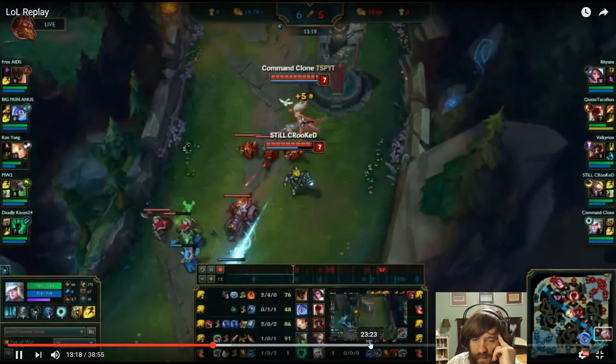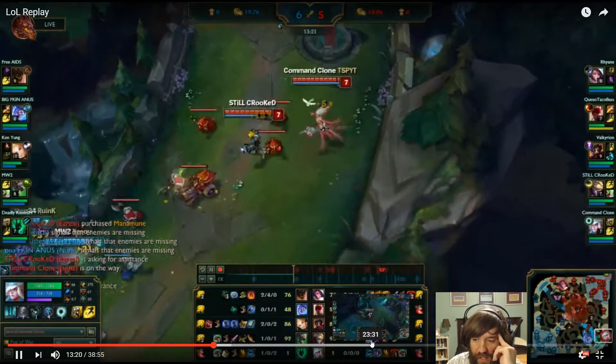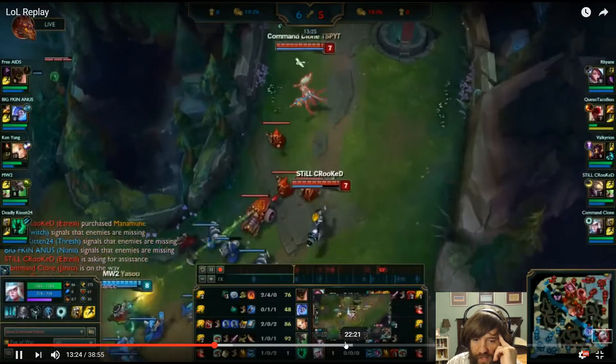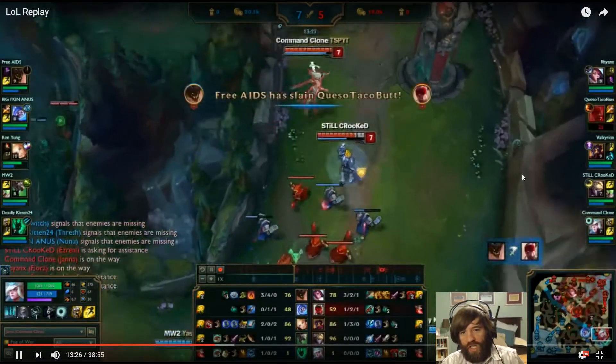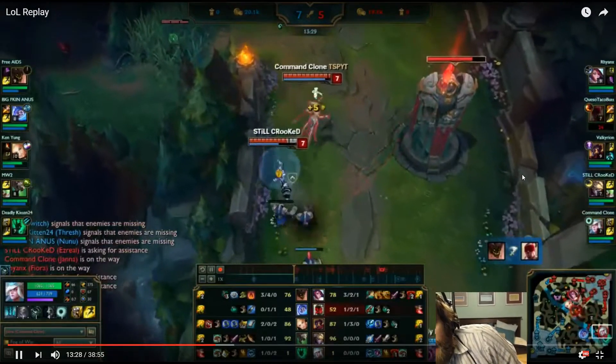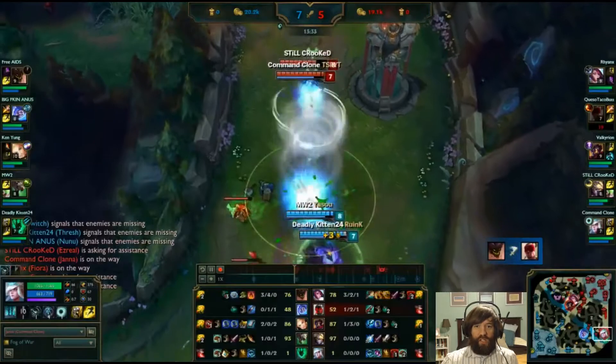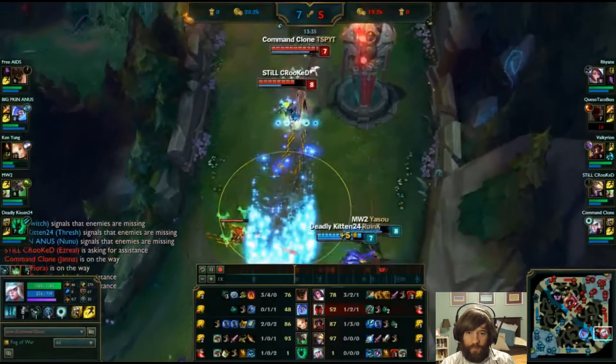Ezreal got the Manamune but still doesn't have Sheen, which in my opinion is bad. I think too many people rush Manamune — you need Sheen a lot faster because you just don't have any spike damage where you can punish Twitch until he has Sheen.